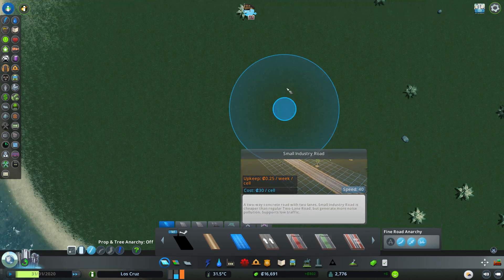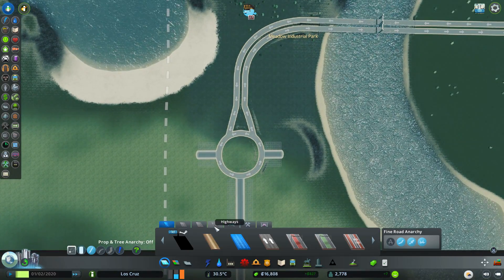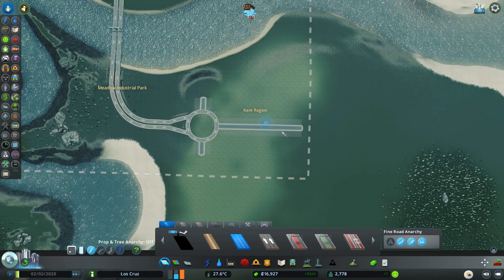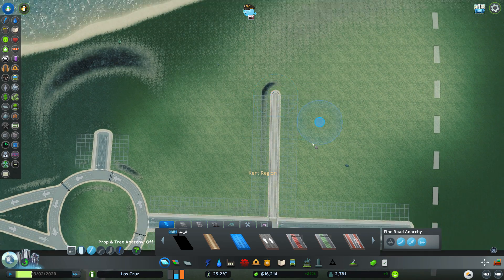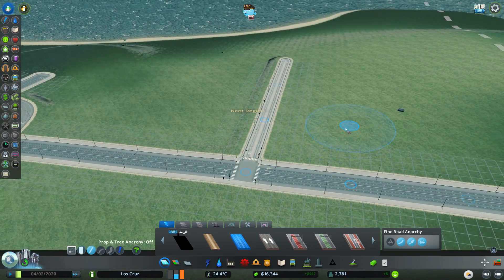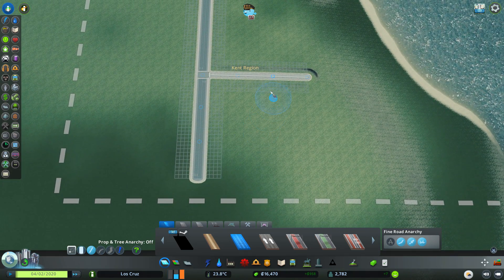Let's use some of that now as we're going to be building off of here. We want to get up into our farming region which is here, so let's use this one and come off of here. It looks like a bit of a ramshackle road, doesn't it? I quite like that - it is quite cool.